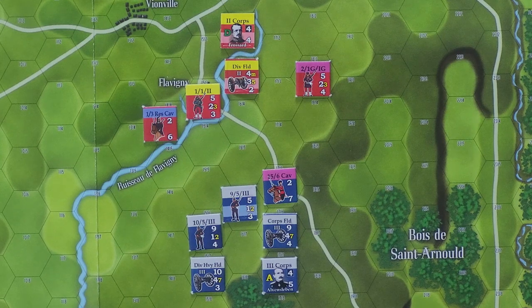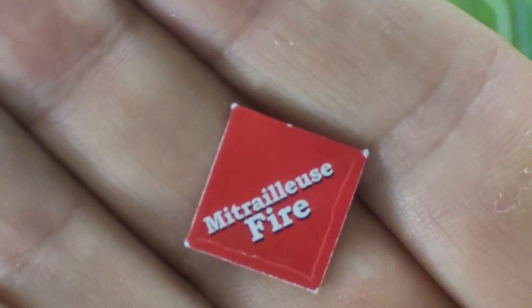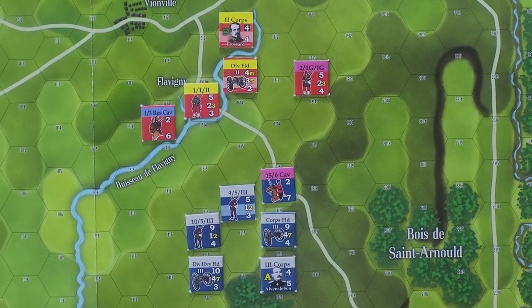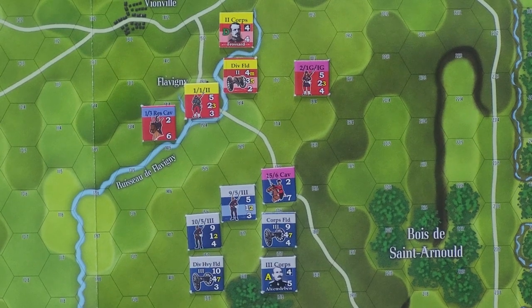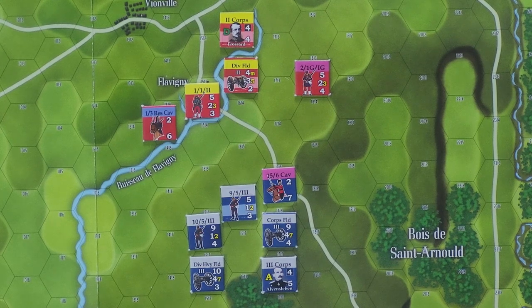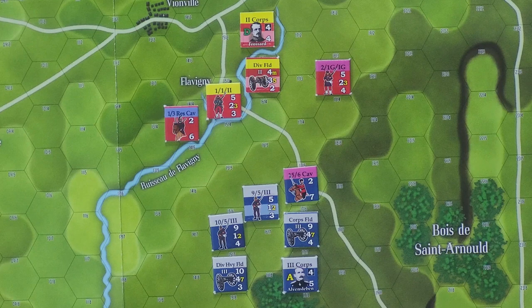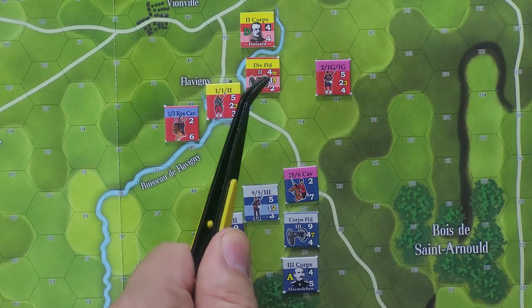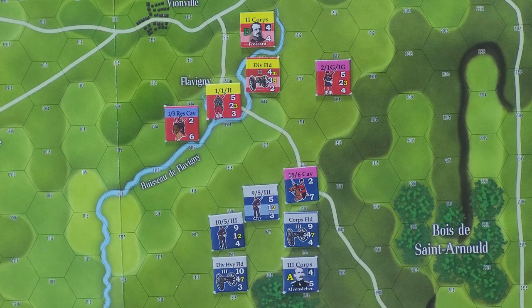We're going to say that the Prussian player is actually pulling the chits right now, and he's going to pull one that says — Mitrailleuse fire. So that is basically like an early machine gun, and that is a powerful, powerful chit for the French player. But it can only be used with an artillery unit that has the letter M on it, which this one does right here. So that is the 2nd Corps Divisional Field Artillery, and it's actually on its reduced side, but it does have the M, which means it is equipped with that particular weapon.